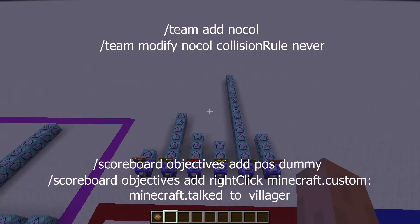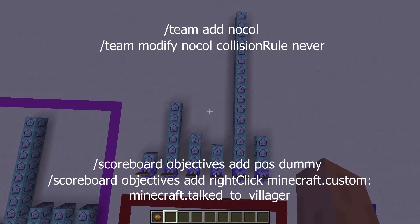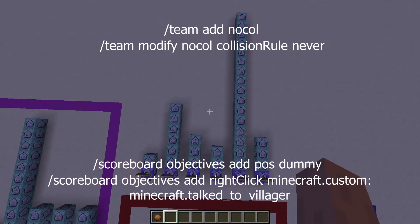What you're going to want to do — you can pause the video if necessary — is type these four commands that are on screen. These commands are basically the variables that are going to be run by these command blocks, and it's what allows these command blocks to run, so it's pretty important.